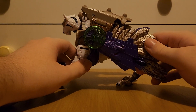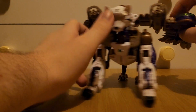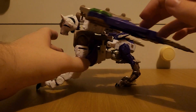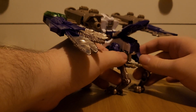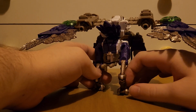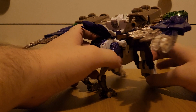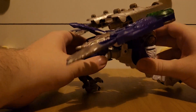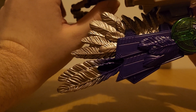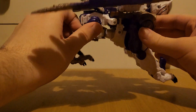Going to the bird half, we've got the wings which I've got folded down right now — of course they can splay out. We've also got the five-clawed legs from the bird half, and the tail feathers right here. Looking at the wings, these are really nicely sculpted. I especially like the green bit here.